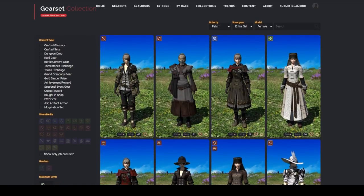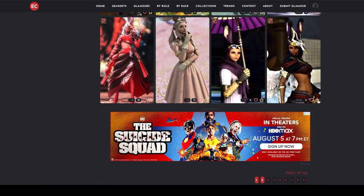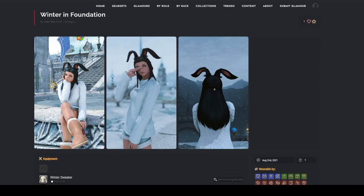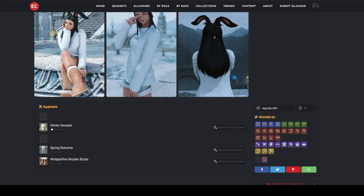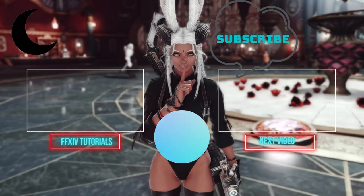It's a really good way to see how things are going to look on your character with no in-game commitment or gil. Glamour does become a big part of gameplay later on — I think because you become really connected with your character and the story and you want them to look good while saving Eorzea. If you've gotten any value out of this video, don't forget to limit break that subscribe button down below. Thank you all for watching, and as always, if you want to watch more Final Fantasy tutorials you can click here.